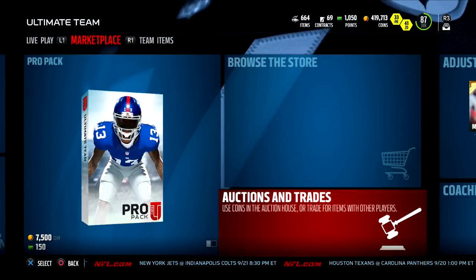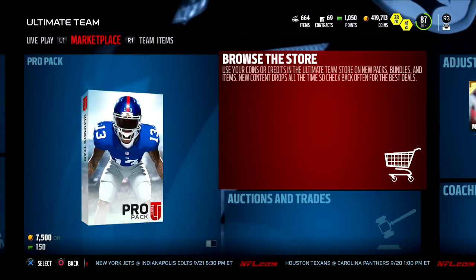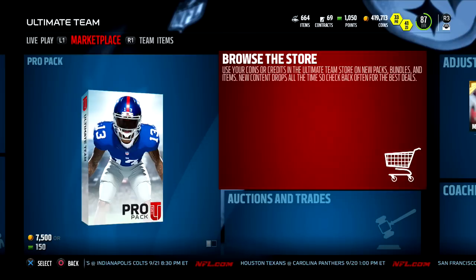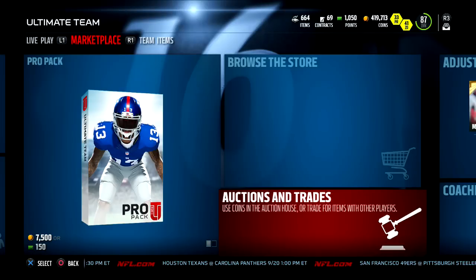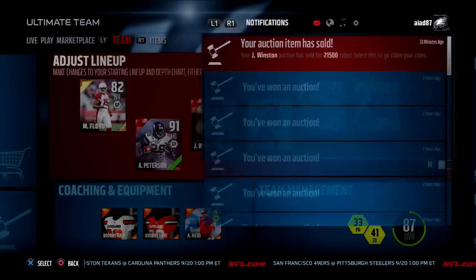I want to give you guys another tip on how I got so many coins. I actually have a flip video from yesterday where I made about 50k in about an hour and 15 minutes just flipping playbooks. Like I always say, playbooks are your standard method of making coins on the cheap. I only had 5k to start.